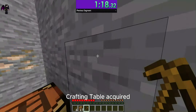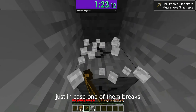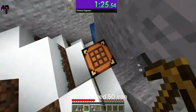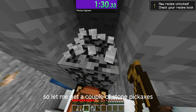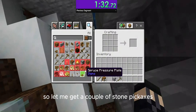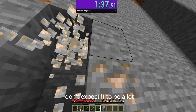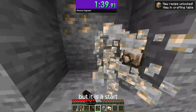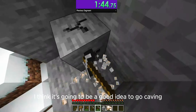Tree acquired, crafting table acquired, wooden pickaxe acquired. I think I'm going to get two stone pickaxes just in case one of them breaks, and I do need 50 iron. There's a couple pieces over here, so let me get a couple of stone pickaxes and then I can mine up this iron. I don't expect it to be a lot, but it is a start, and since there are no mountains nearby, I think it's going to be a good idea to go caving.